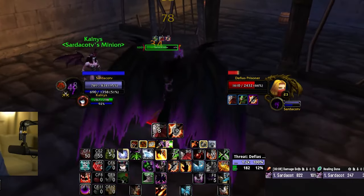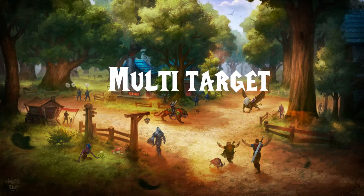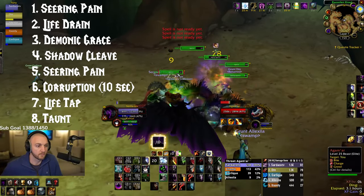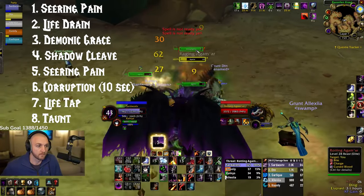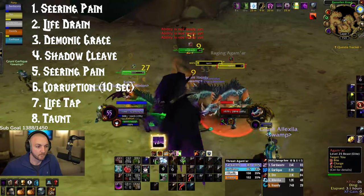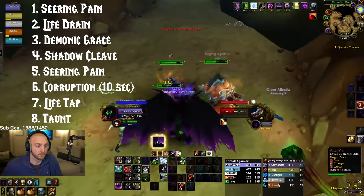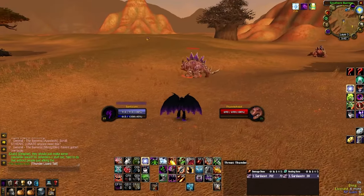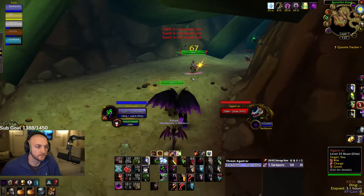Always maintain 100% uptime on Drain Life and try to tap life before your health bar gets to 100%. Multi-Target: Searing Pain each target once, then Life Drain the highest health target, then Demonic Grace and Shadow Cleave, and continue spamming Searing Pains for threat. If targets will live longer than 10 seconds, you can Corruption each target as well. Always Life Tap when you need mana and use Taunt on the first mob you lose aggro on. If you do this right, you should never lose threat and be top damage on most pulls. While Demon Charge is a cool ability, I don't actually recommend using it. Instead, you should open with an Immolate on Single Target or a Searing Pain on multiple targets to establish initial threat lead.